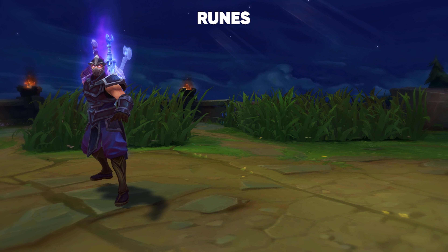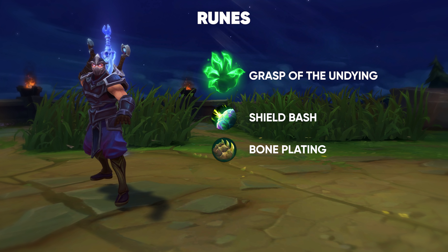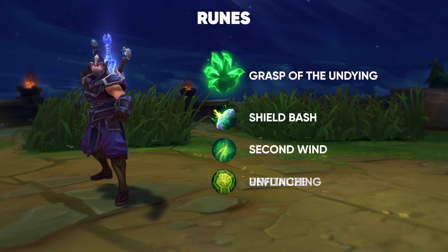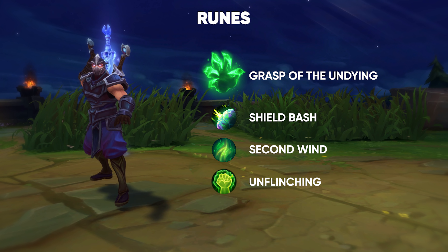Let's start by looking at your runes of choice. On Shen, you generally want to have Grasp of the Undying, Shield Bash, Bone Plating or Second Wind, and then you want to have Overgrowth, Revitalize, or Unflinching, depending on what you're against. If you're against Heavy CC, you go Unflinching.